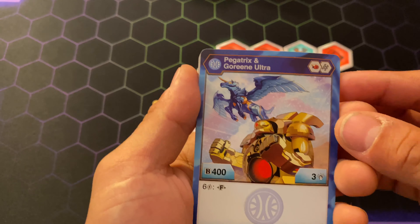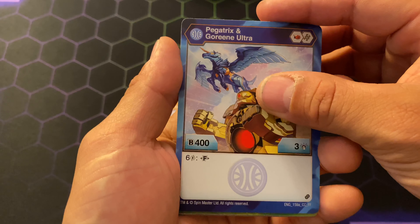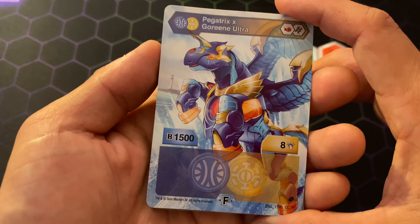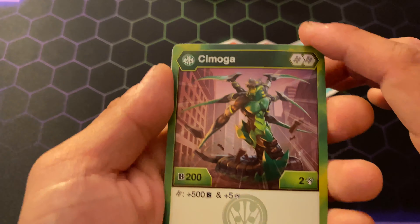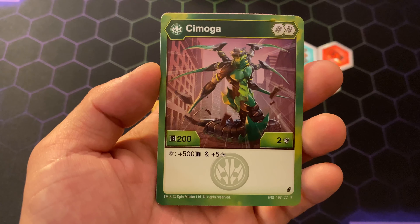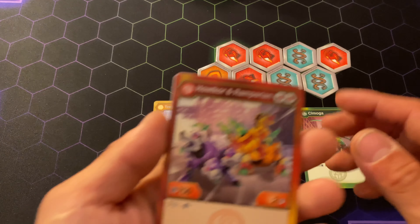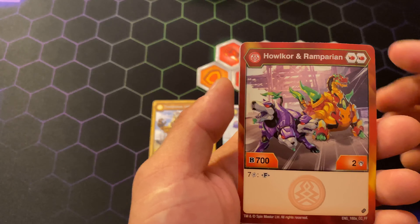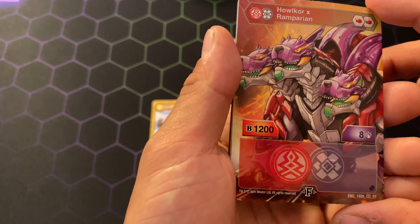We got Pegatrix and Goring Ultra with a red fist and a helix for 400 B, three damage, and on the fusion you get six cost — or you defuse, you have to use six for the fusion side — you get 1500 B and eight damage. Next you have Sea Mogul with two helixes, 200 B, two damage, and on the helix you get 500 B and five damage — actually really good, super good. Halcora and Rampirion: two red fist, kind of bad, 700 B, two damage, and for fusion you get seven cost and on the fusion side you have 1200 B and eight damage.